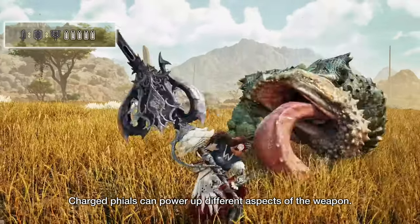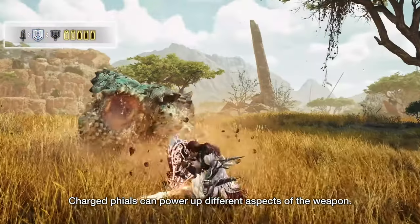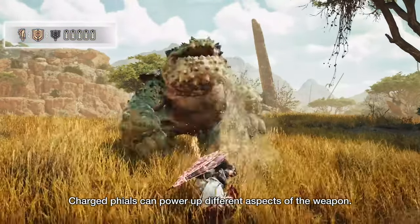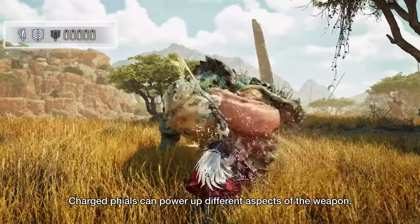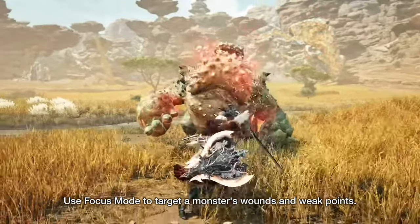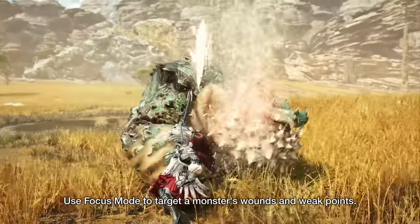By choosing a raw impact phial Charge Blade, you'll see incredible skill overlap with any shelling style of Gunlance. Skills like Attack Boost, Artillery, Guard and Offensive Guard, and many more being shared between these two weapons — I just have to believe that they will play off of each other incredibly well.